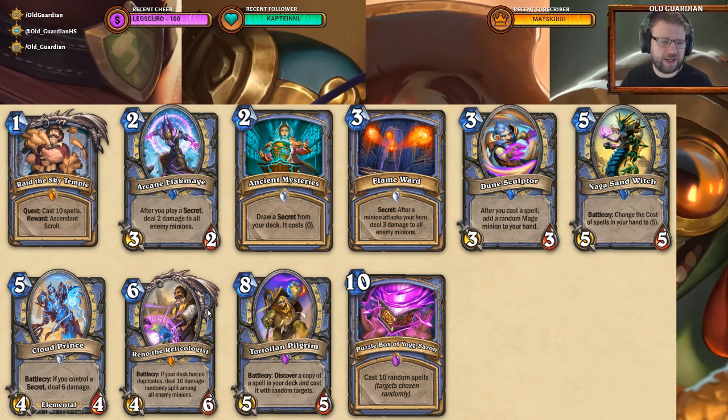Then there's the Mage Highlander card, Reno the Relicologist — 6-mana 4/6 battlecry: if your deck has no duplicates, deal 10 damage randomly split among all enemy minions. Just the minions. So this is like a Dynomatic on steroids. But does Mage have an archetype that wants that? It's a pretty defensive card. Does Mage have the tools to play Control Mage nowadays? Let's take a look at the Mage archetypes to find some clarity.